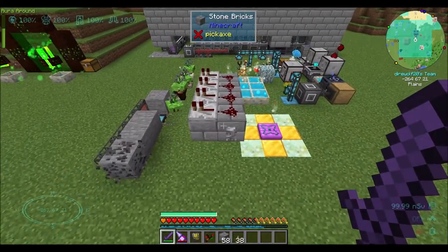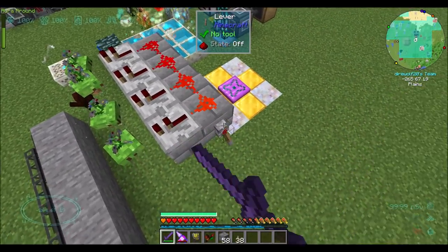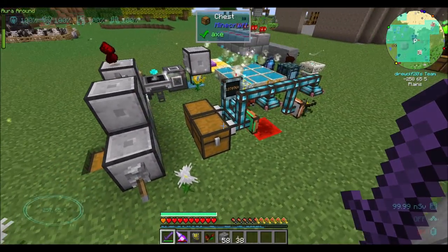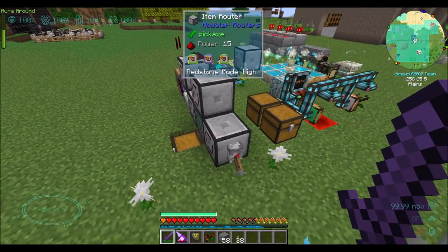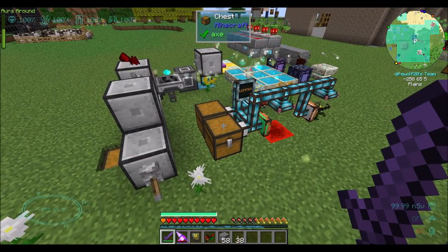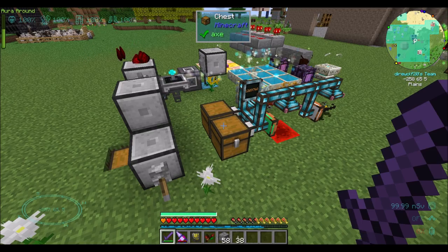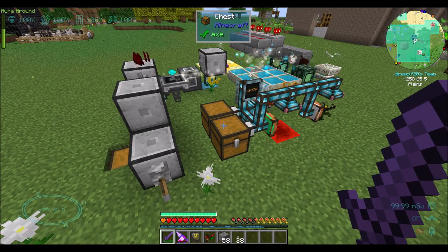So what should happen now — last episode we set up infinite mana and it should be working now. I think I got it working. I had to add an extra router and buffer chest because of some weird interaction with modular routers and RF Tools crafters. I'll explain that in a minute, but I just want to make sure this is in fact working.